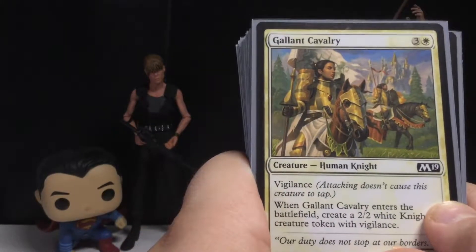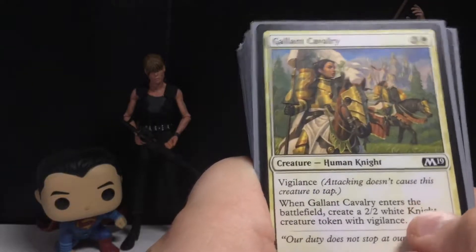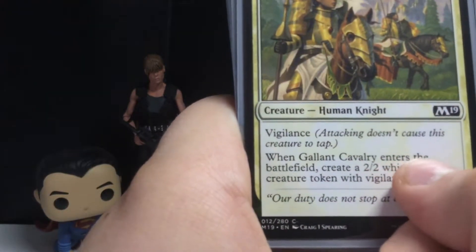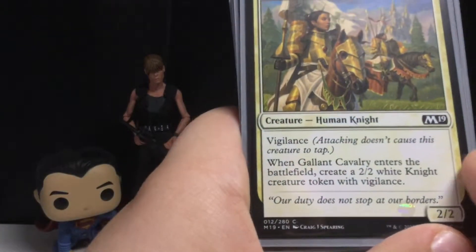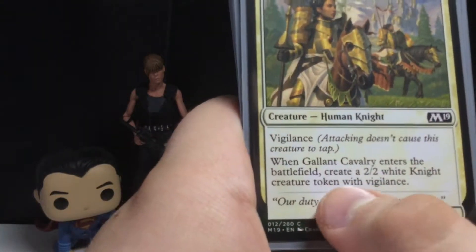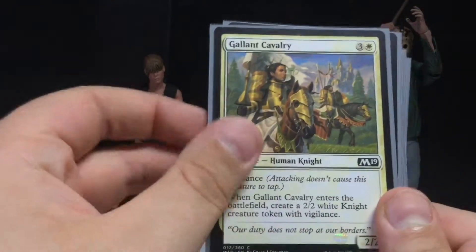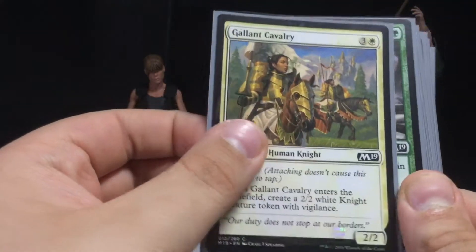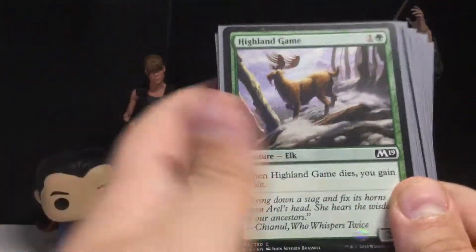Next up you get a Human Knight for four mana with Vigilance. When Gallant Cavalry enters the battlefield, create a 2-2 white Knight creature token with Vigilance. You do create a token, which if you get the core set you'll probably get one. Tokens are pretty common nowadays.